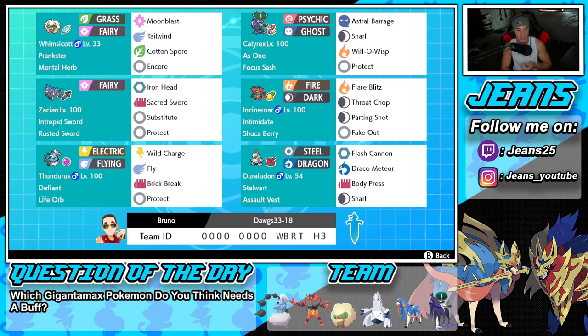Third Pokemon on the squad is the one and only Zacian — we got the substitute moveset on him: Substitute, Protect, Sacred Sword, and Iron Head. The item and ability are the Rusted Sword and Intrepid Sword. Fourth Pokemon on the squad is Incineroar with the Shuca Berry — pretty normal moveset.